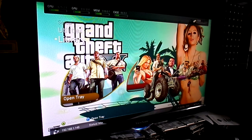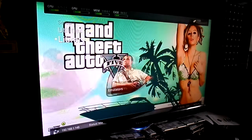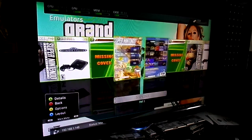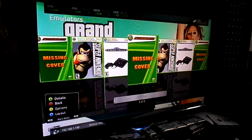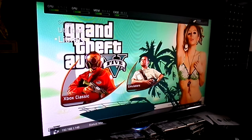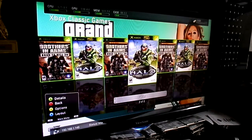We'll sync up a controller. Let's roll through this. Under emulators, we have Genesis Plus 360, SNES 360, and MAME, with a complement of ROMs on there — have a blast if you're into retro. And then of course we have Xbox Classic Games: Brothers in Arms Road to Hill 30 and Halo.